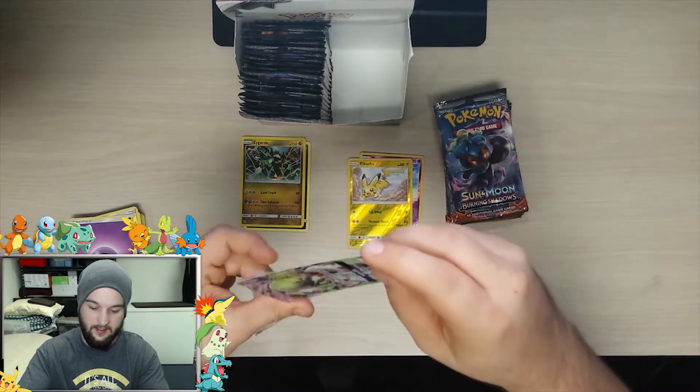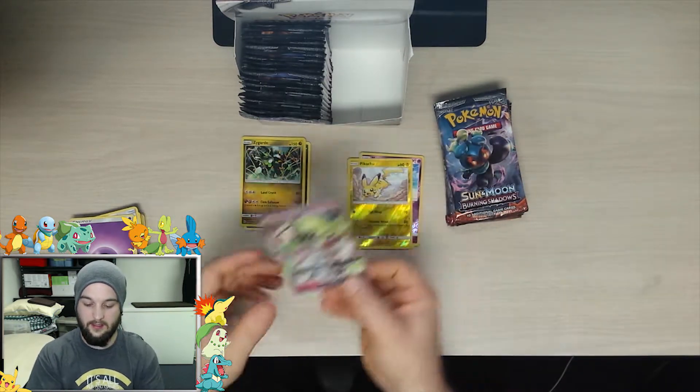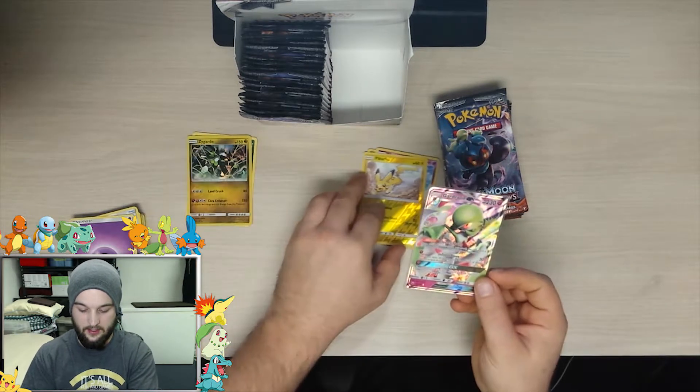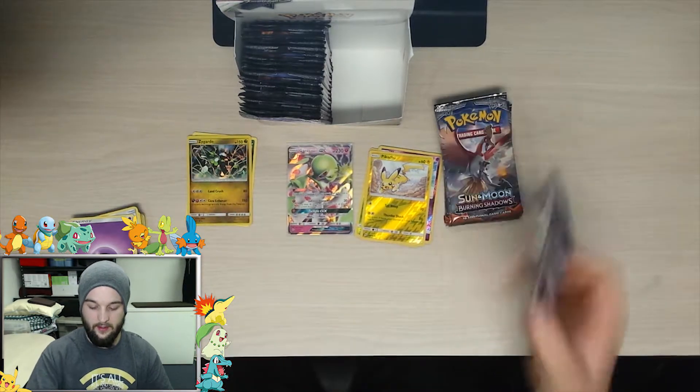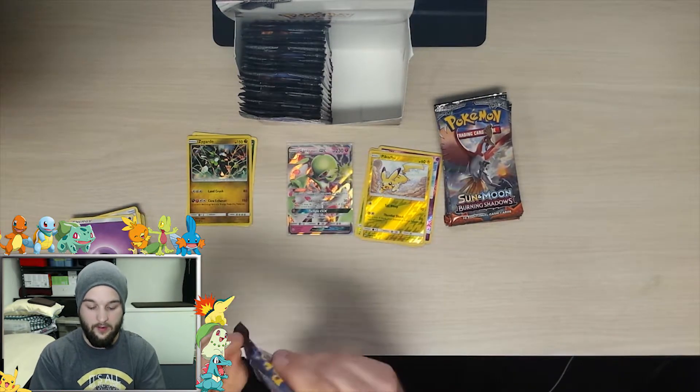I sleeve top down so no dust gets in. Nice — we'll put the GX right in the center. Glorious! All right, next pack — we've adored the Gardevoir GX.